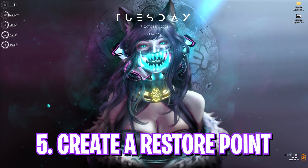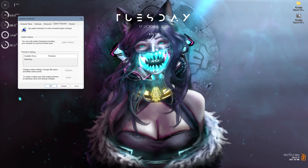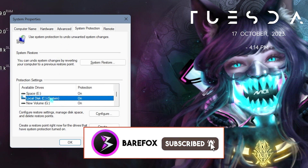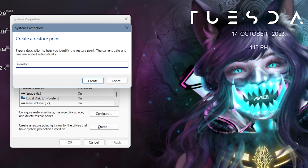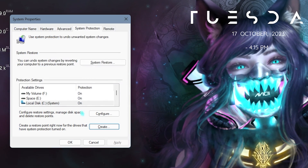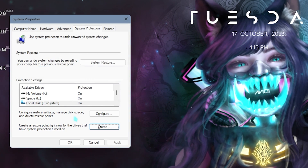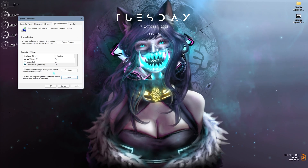The next step is creating a restore point and this is really essential. Simply search for 'Create a Restore Point' on your PC. Look for System Protection right over here, select your Local Disk C — it says System in front of it. Simply click on Create and name it 'Genshin'. I highly recommend you guys not to skip this step because it is really essential in protecting your system. If anything goes wrong, you can always restore everything back to normal without any data loss.